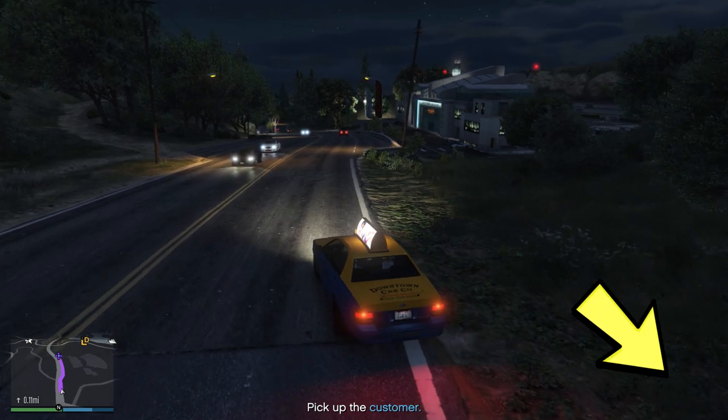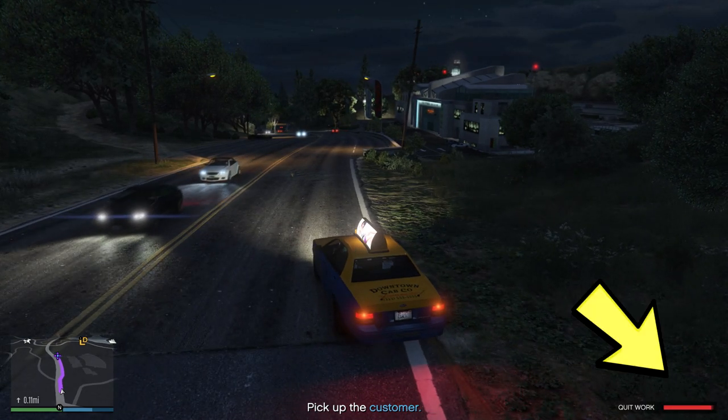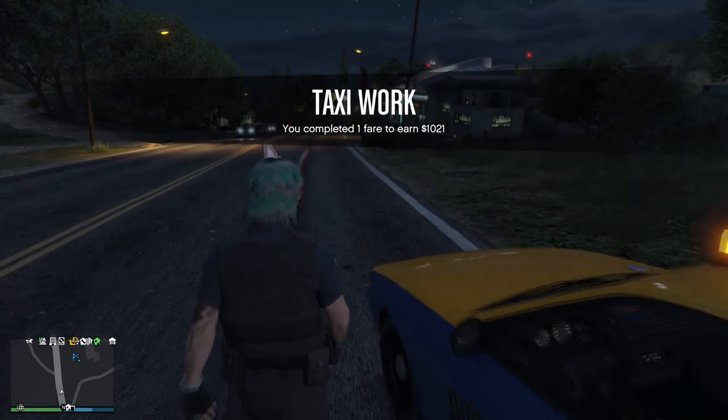You can quit the taxi work at any time just by holding triangle or holding the button to exit the vehicle.